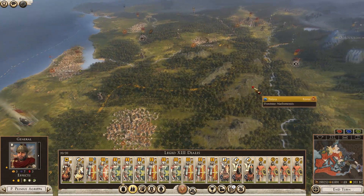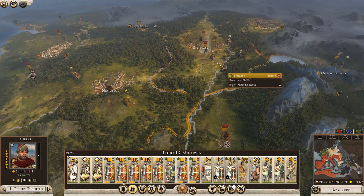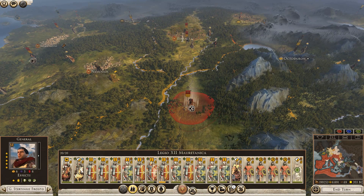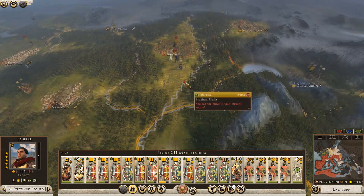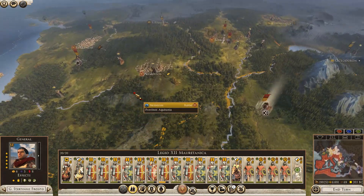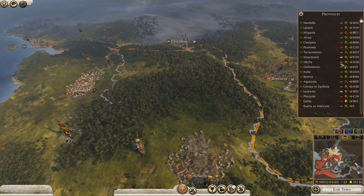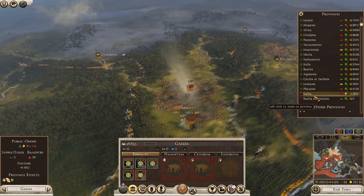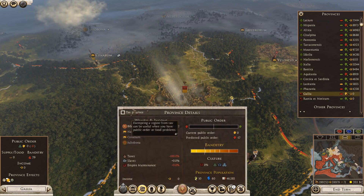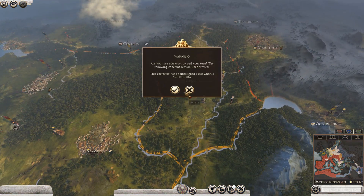My instinct is maybe to bring this army through, and then one of these armies can fall back and replenish - maybe that would be the option. This army isn't quite as badly damaged. I think that will be the option - this army will fall back into Aquitaine and act in a defensive role. I think in the previous video I went through all the options here.